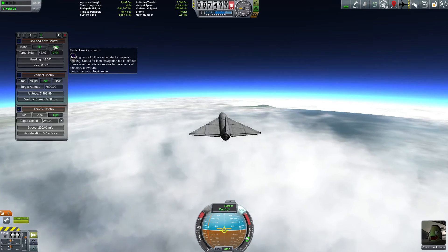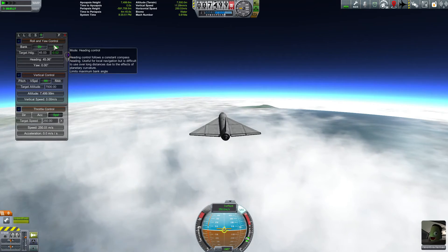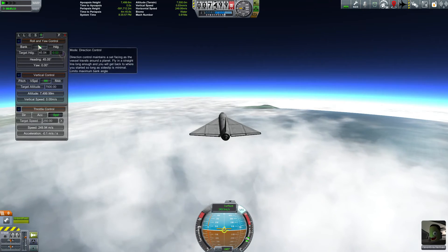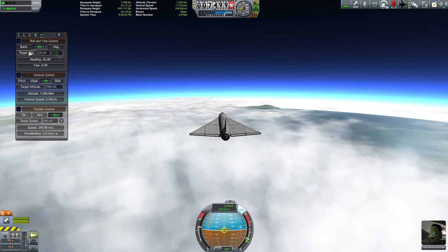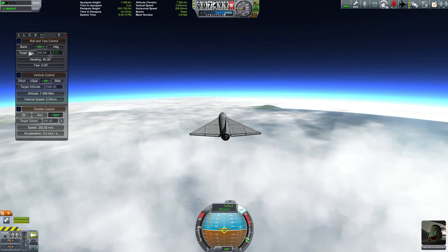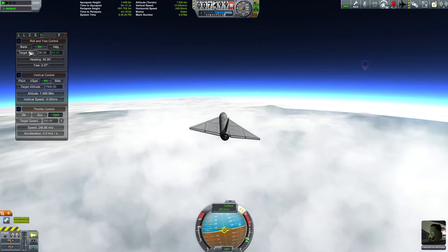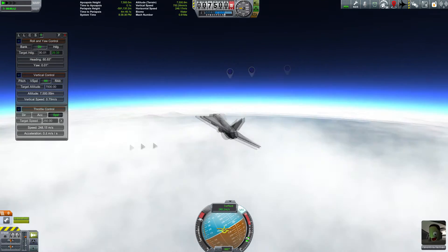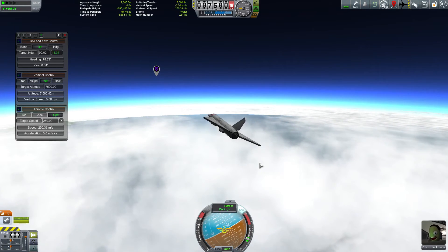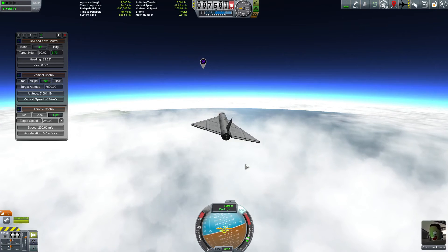As it says in the tooltip, it's great for local navigation, but over long distances — because of planetary spin and planetary curve — you're not going to be as accurate. So if you create a target heading under directional control, it's going to hold that heading, and you can basically circumnavigate Kerbin with this setting. Let's set our heading back to 90 to turn us back to the east, and then level off again as we get into the designated heading direction.